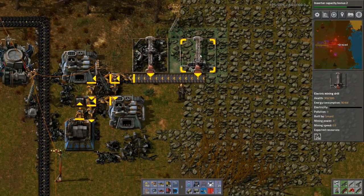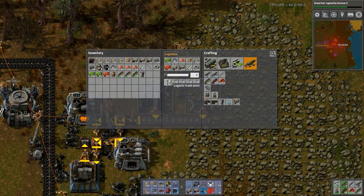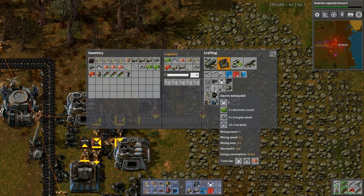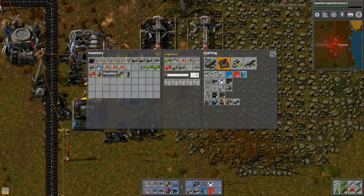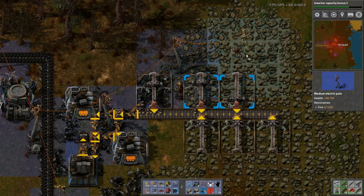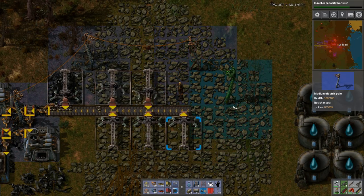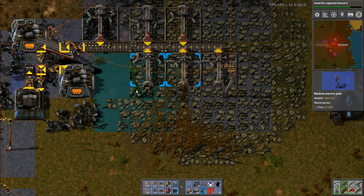You need more throughput is what you need. How many more miners can I make? Let's make five more. There we go — here, there, and there.